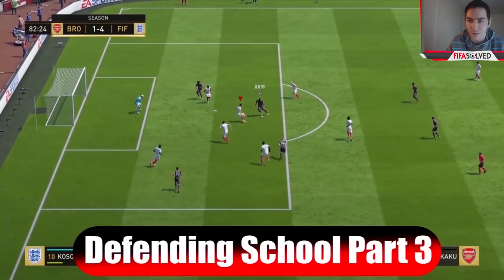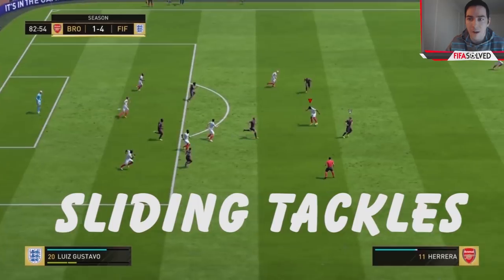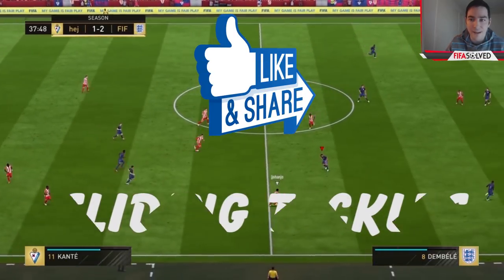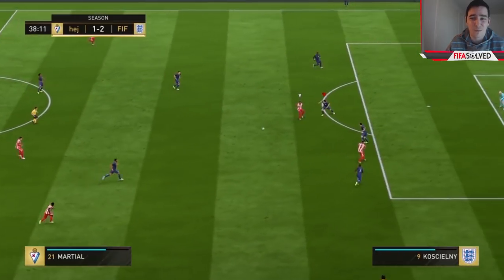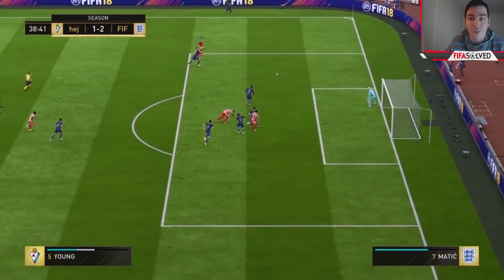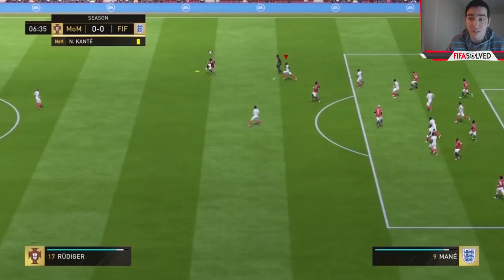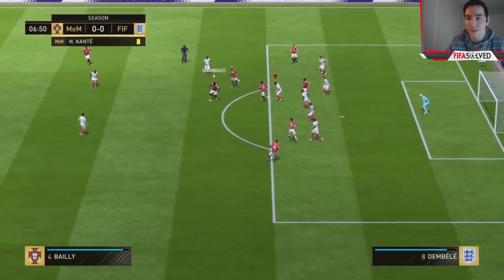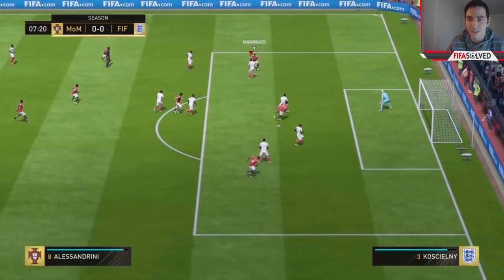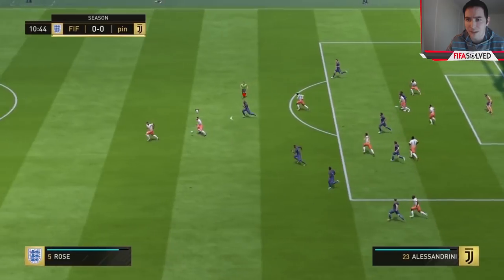It's been a while since I've done a defending tutorial. With this one I'm going to be concentrating on sliding tackles. How to stop 90% of goals really, because I'm going to be teaching you how to stop low driven shots — that's the most insanely overpowered shooting technique in the game. It probably costs you about 90% of your goals. It's your nemesis, it's my nemesis, it's everybody's nemesis, and I'm going to be showing you how to stop that today.